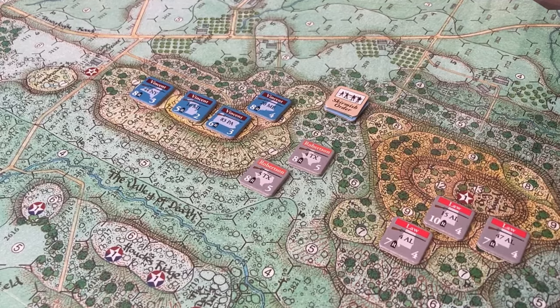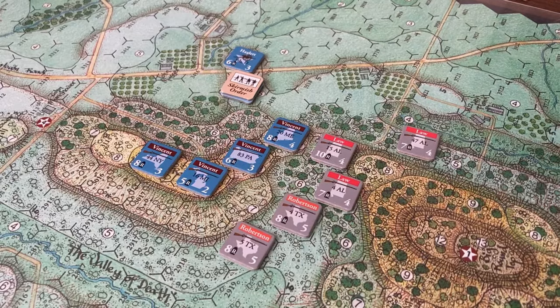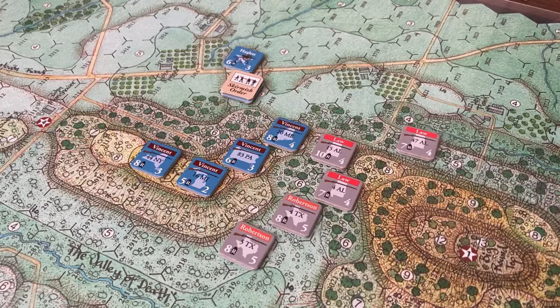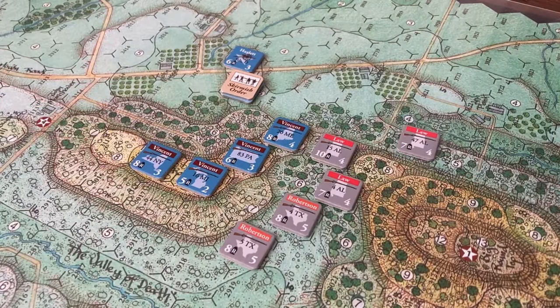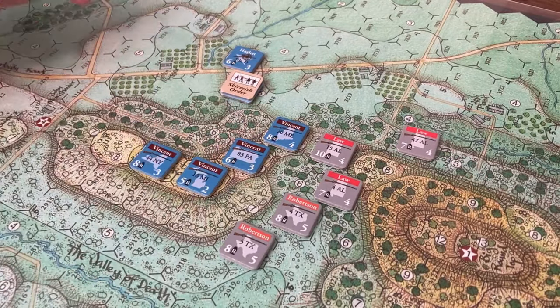We are moving to the 5:00 PM turn — kind of a slow crawl, with a little bit of action from the 4th Maine being knocked out. The Union has some artillery coming onto the board. Law's Brigade was able to sweep around Big Round Top, getting the victory point there. Using different combinations of brigade reserve movement, they were able to accomplish that. Vincent's Brigade was able to shuffle down and fire to no effect from Little Round Top against the 4th and 5th Texas. Ward fell back to cover Hazlitt's battery.